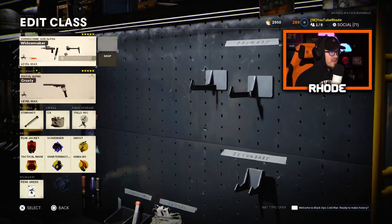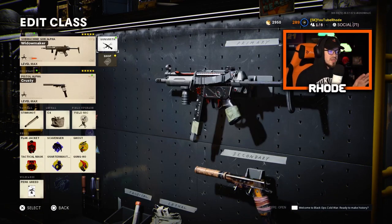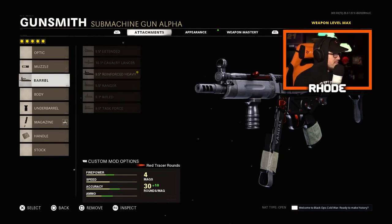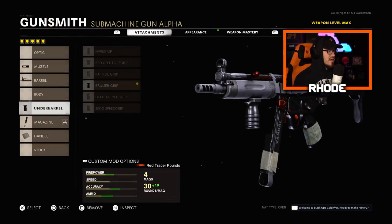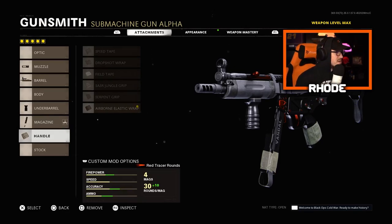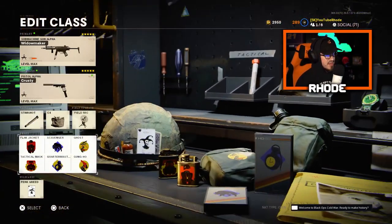Last one is the MP5. I know the Stoner could have been here, but these are the weapons I prefer. Muzzle: Muzzle Brake 9mm, no cons, plus vertical recoil control. Barrel: Reinforced Heavy Barrel for bullet velocity and damage range. Underbarrel: Bruiser Grip, better movement speed. Magazine: 40 Round Fast Mags. Handle: Airborne Elastic Wrap. Perks are the same as the AK-74U class — Flak Jacket and everything else identical.